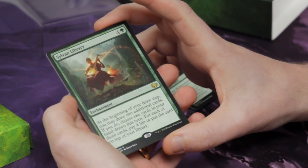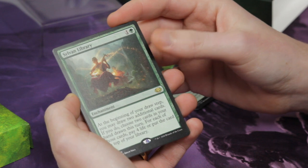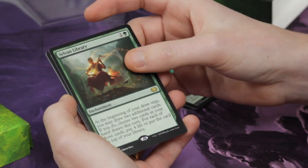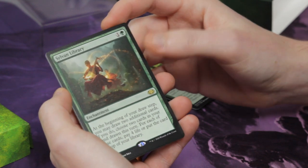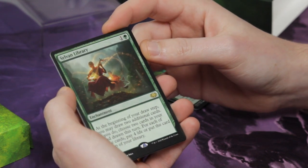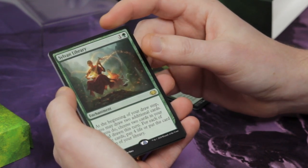Then, Sylvan Library — very useful green card draw and also card selection. This one has lovely new art referencing Reiki, the history of Kamigawa.